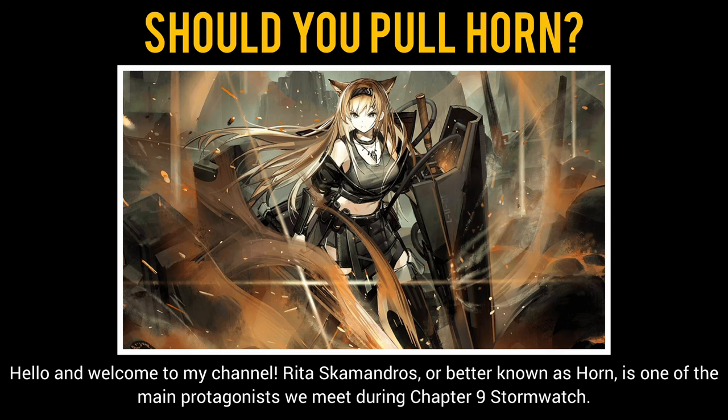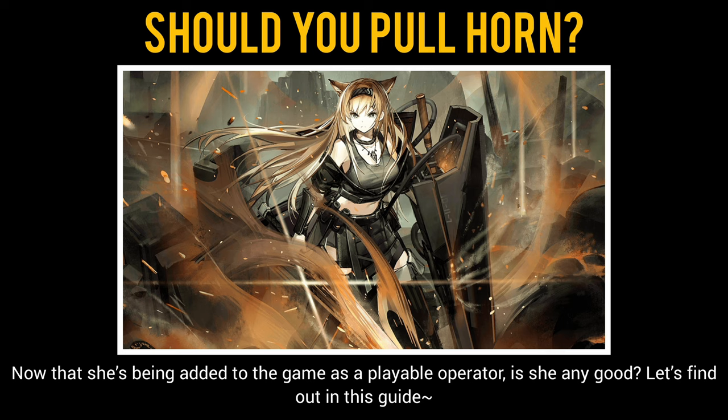Hello and welcome to my channel. Rita Scamandros, or better known as Horn, is one of the main protagonists we meet during Chapter 9 Stormwatch. Now that she's being added to the game as a playable operator, is she any good? Let's find out in this guide.